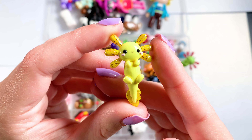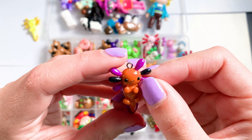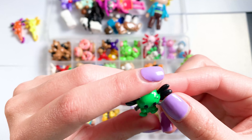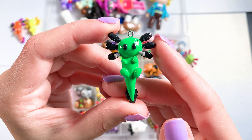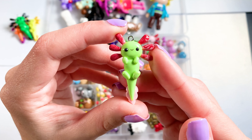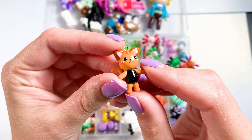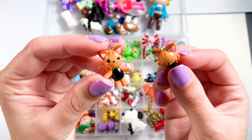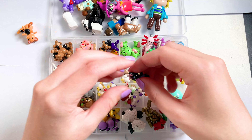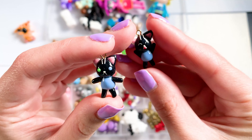I have some more axolotls. The first one is yellow and it has sparkles on its little frills. I have a Halloween one — it's Halloween colors. This little Frankenstein axolotl, and this random colored one. Here are some cats I made for a TikTok. The first one is normal and then the second one is it screaming. I have the same thing for these ones — a little black one, the normal version, and then the screaming version.